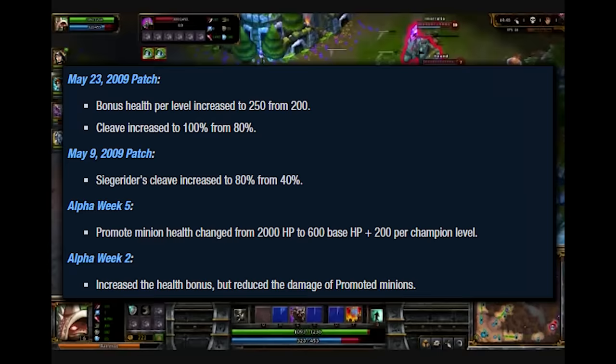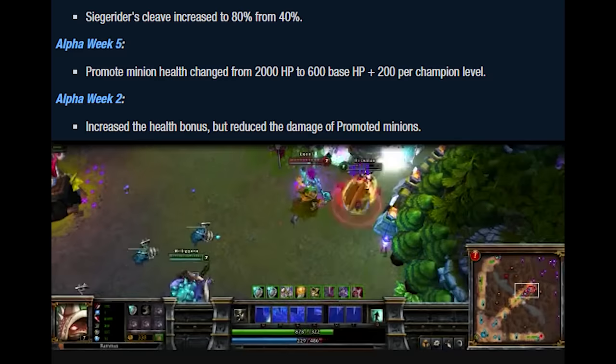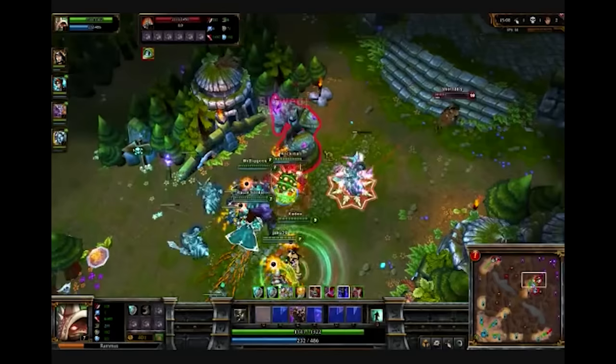Promote was nerfed and changed right away, with a massive base health nerf to the creep way back in the alpha stages. This was a pretty hefty nerf, so Promote was actually buffed a few times as well in order to try to make it a bit more viable. By today's standards, Promote would have still been insanely, brutally overpowered, but it was buffed back in the beta and alpha stages because in those days, things in general were a hundred times more overpowered.